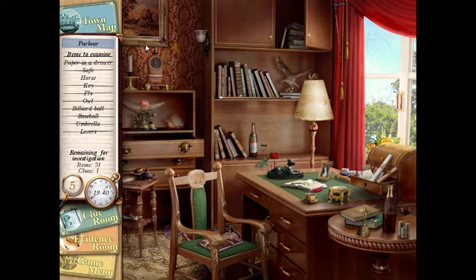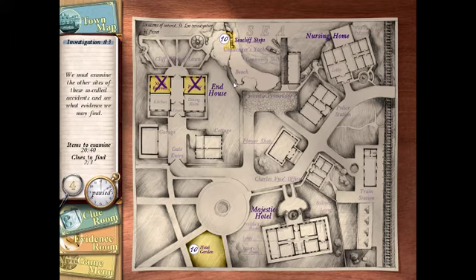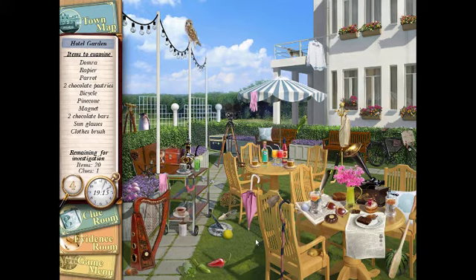Where is the horse? I try to keep it PG — doesn't end up working in the end. Oh, it's a seahorse — I wasn't gonna figure that one out. The room is clear and we didn't get a hint card. Now let's go back to the hotel garden; I'm kind of familiar with this area.